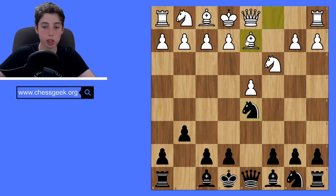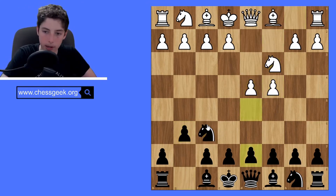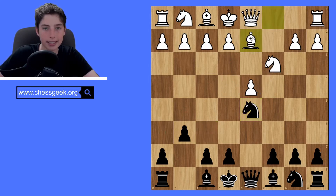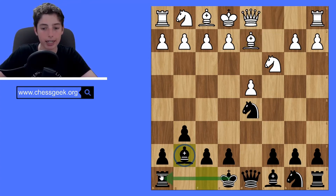Let's move on to a different response you might see after the knight takes, which is bishop to d2. After the lines we already talked about occur and the pawns in the center are traded, instead of taking the knight or playing e4, you might see Bd2. The idea with Bd2 is to just develop your piece — it's not a very aggressive move, not kicking away your knight, not threatening anything. It's just a developing move, so you can develop as well, get ready to castle, and Bd2 should not be too harmful for you.